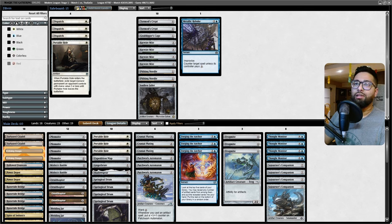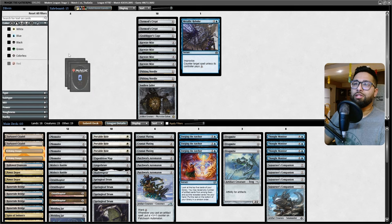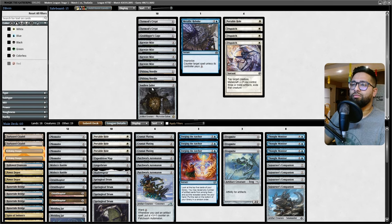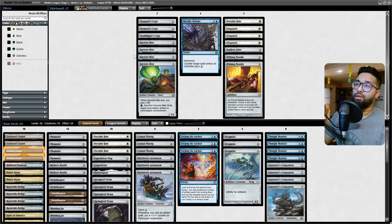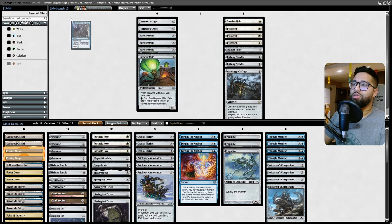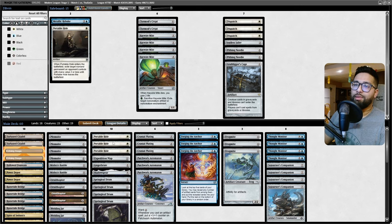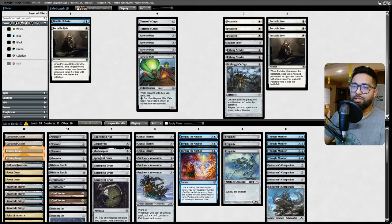No Metallic Rebukes really. Dispatch and Portable Hole are probably what I want here. There's a lot of good targets - Grafdigger's Cage or Relic of Progenitus, there's a lot of good targets here. Maybe I just go three-for-three on Dispatches straight up. Shadowspear is cute - Expedition Map maybe not.